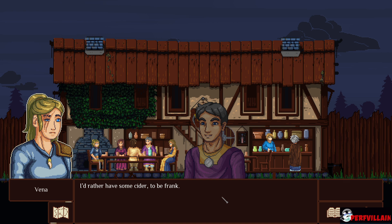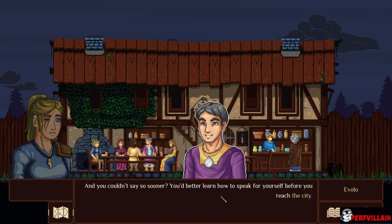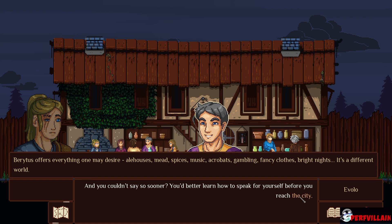I'd rather have some cider, to be frank. And you couldn't say so sooner? You better learn how to speak up before you reach the city. Mead. Spices. Ale houses. Music. Acrobats. Gambling. Fancy clothes. Bright nights.